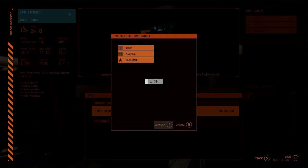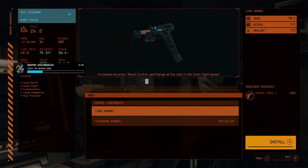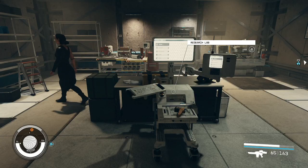For this challenge you have to craft five, then 15, and then 30 weapon mods. The easiest way to do this is to find a cheap weapon mod on a rare gun and then just switch back and forth between the weapon mods — this will count for the challenge.